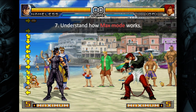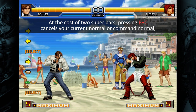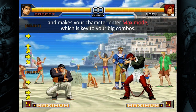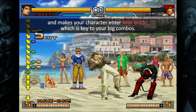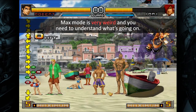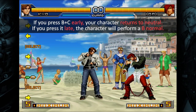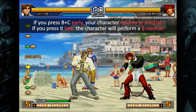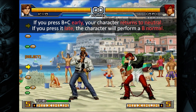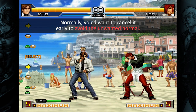Tip 7: Understand how max mode works. At the cost of 2 superbars, pressing B plus C cancels your current normal or command normal, which makes your character enter max mode, which is key to your big combos. Max mode is very weird, and you need to understand what's going on. If you press B plus C early, your character returns to neutral. If you press it late, the character will perform a B normal.